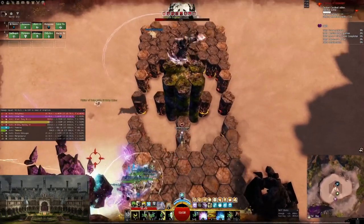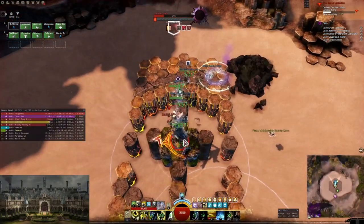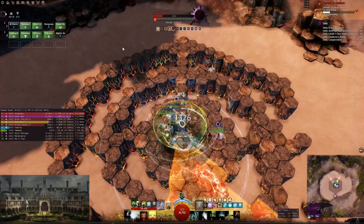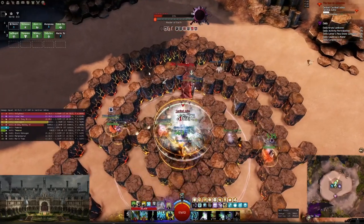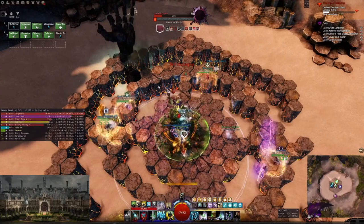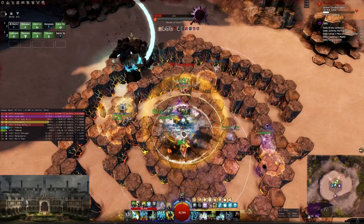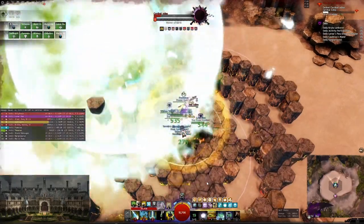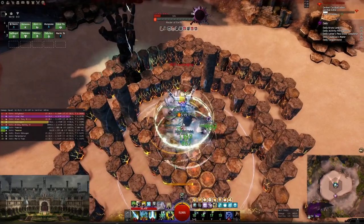We go into the final phase and the pressure starts mounting. We have three stacks right now and once this hand spawns we get a fourth and then a fifth stack because we're not killing it. If you are concerned about hand damage you can obviously make your DPS players clear this hand — it's very effective to do that. But the other solution is just to run two healers, which most pug groups have, and take enough toughness and vitality as a tank.